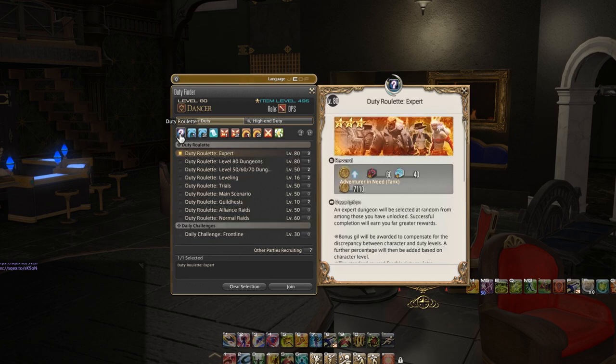Starting off with the question mark symbol — this is going to be called the duty roulette. This is one of the most popular things you're going to notice a lot of end game players go to, but it does still have things that even newer players are going to care about. We have things like duty roulette expert, which is a more advanced way to tackle the most challenging dungeons and basically get extra tomestones. We will talk all about that in a later video.